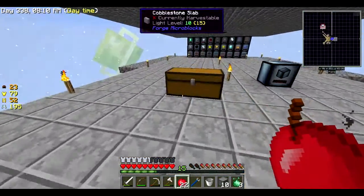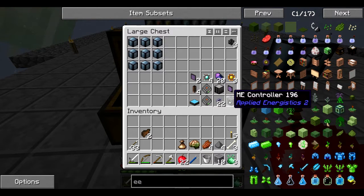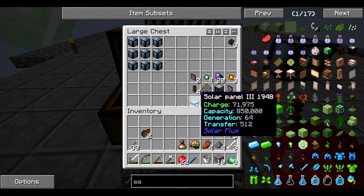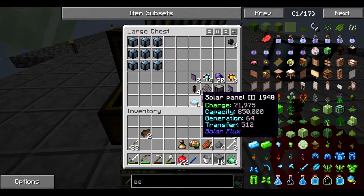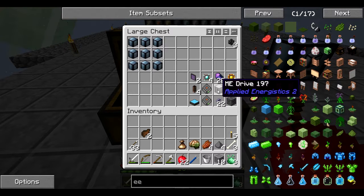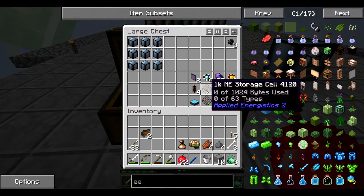I've actually made a few of the components already. We've got the basic setup going: an ME drive, ME controller, a crafting terminal, and a solar panel to power it. A lot of people make the power converter for this, but it's not necessary in this mod pack — no reason for the converter here. We've also got the 1K ME storage cells. To store a lot of our dust, I might go with bigger storage cells, but just to get things kicking we'll use the smaller ones.